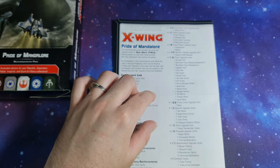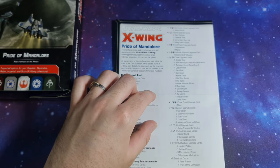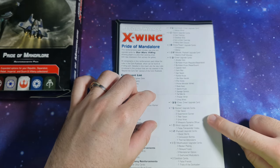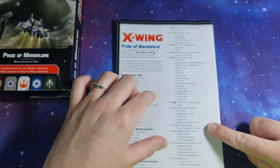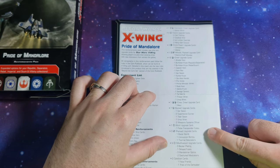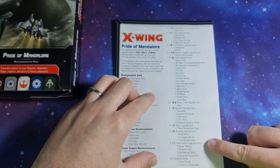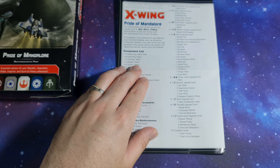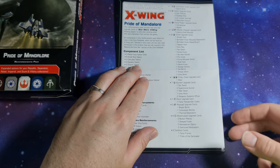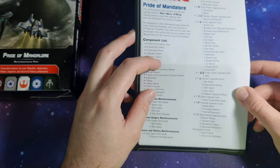Additionally we have Maul as a crew upgrade card. Gunner upgrade cards: Gar Saxon, 2 Suppressive Gunners, 1 Tiber Saxon, 1 Ursa Wren, 2 Weapons Systems Officers. 1 Illicit upgrade — False Transponder Codes. 3 payload upgrade cards: 1 Blazer Bomb, 1 Concussion Bomb, 1 Thermal Detonator. 9 modification upgrade cards: 3 Beskar Plating, 1 Delayed Fuses, 3 Mandalorian Optics, 2 Overtuned Modulators. 2 condition cards: 1 False Friends and 1 Trials of the Darksaber.